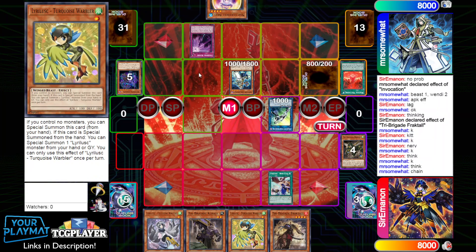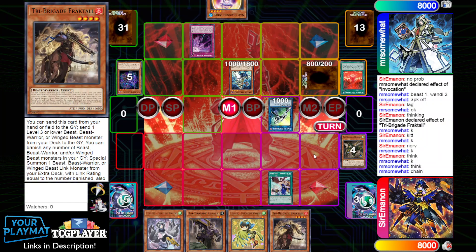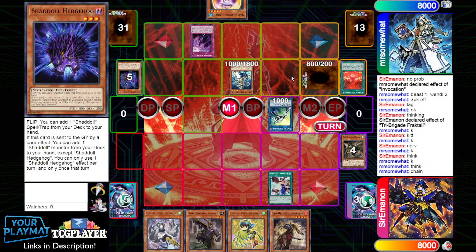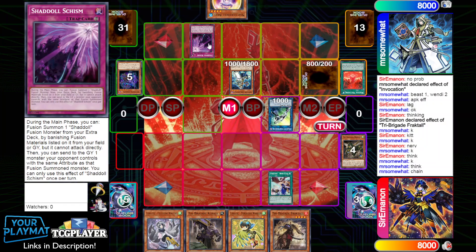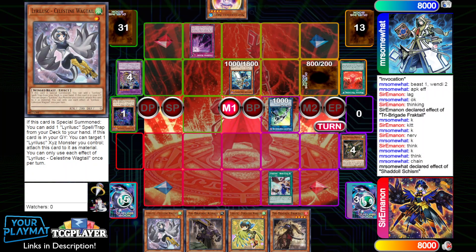They actually flip up Schism in response. But basically, if we normal summon Fractal and banish four — if they flip up Schism, we just Shrike banish the Winda. If they chain the Schism to the Shrike, we just banish the Winda anyway. And if they don't, we just banish the Schism. So this is going to out the Winda in every scenario.